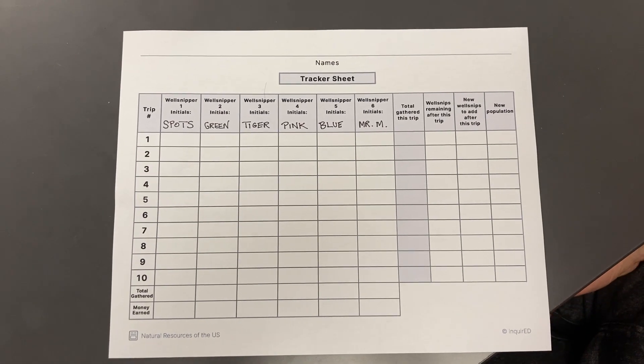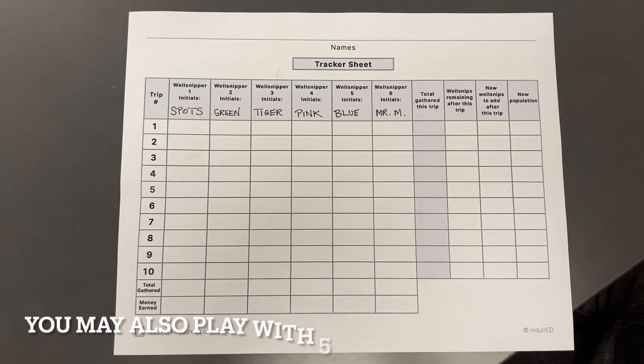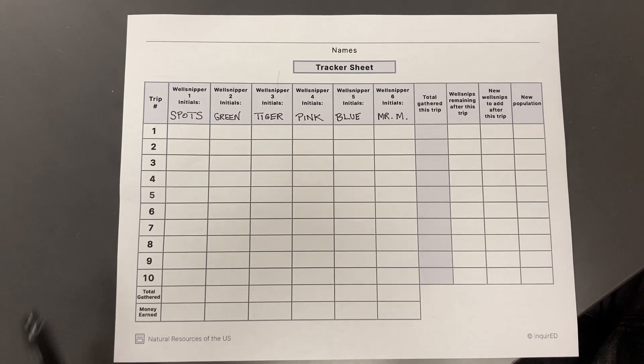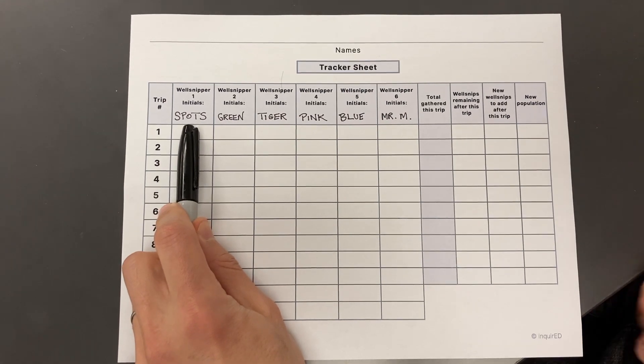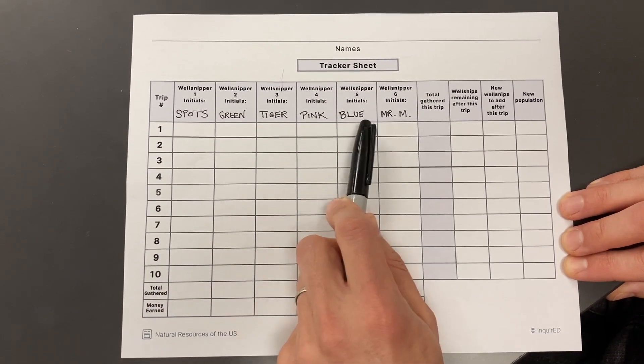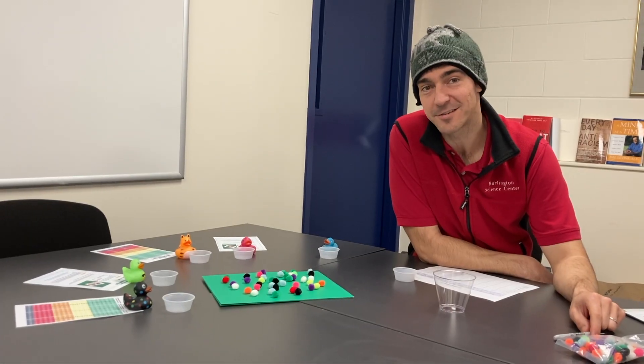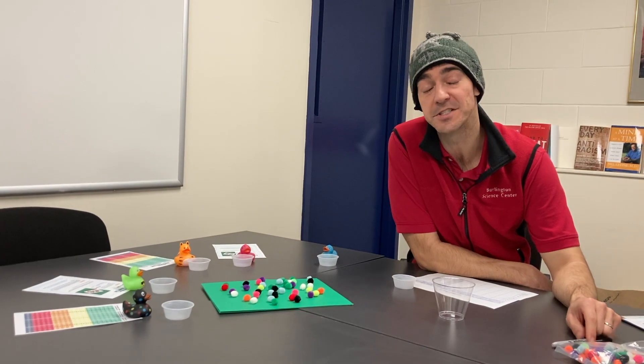This model game is going to be played with six classmates at a time. In today's model we have our students Spots, Green, Tiger, Pink, Blue and Mr. Musselman. Today's model is going to be played in up to 10 rounds.